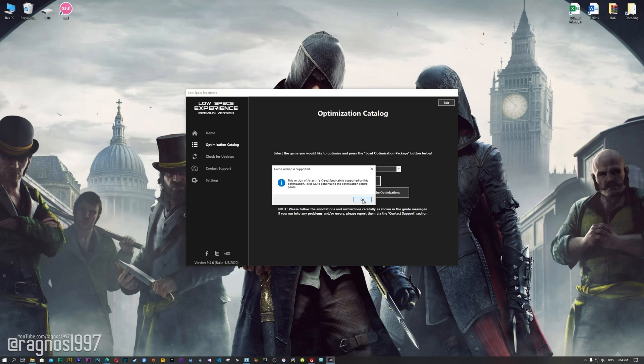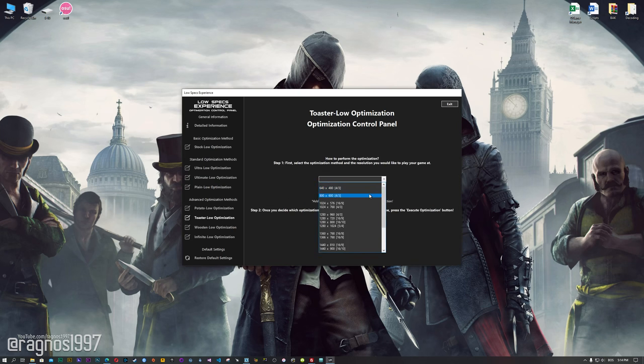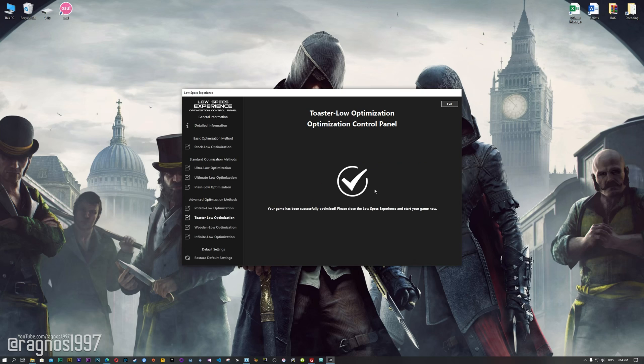Now the Low Specs Experience will automatically check if your game is supported by this optimization. If it is, press OK and the optimization control panel will load. When the optimization control panel loads, simply select the method of optimization and resolution you would like to run your game on. This is something you will need to experiment with on your own in order to see what works best for your system. Once you decide which optimization method and resolution you are going to use, press the Execute Optimization button and then start your game.